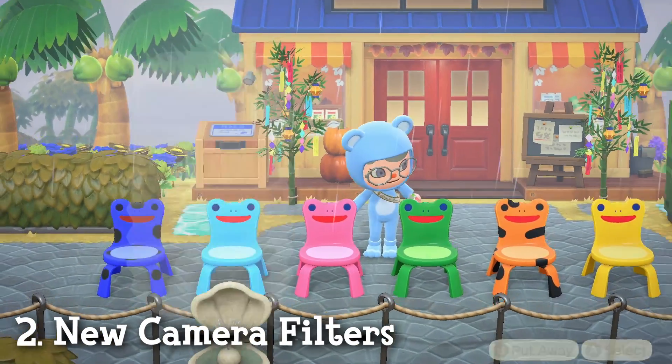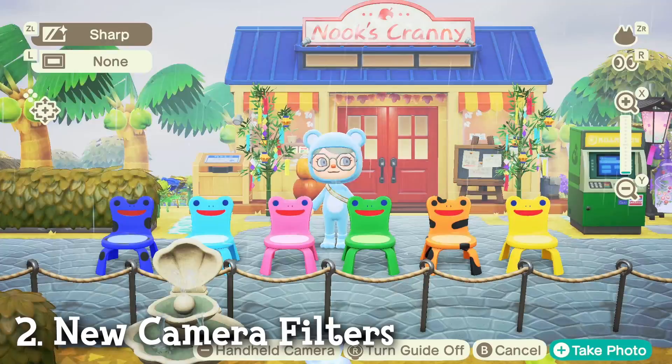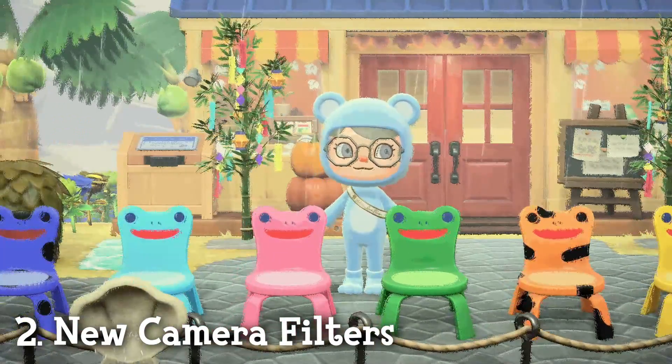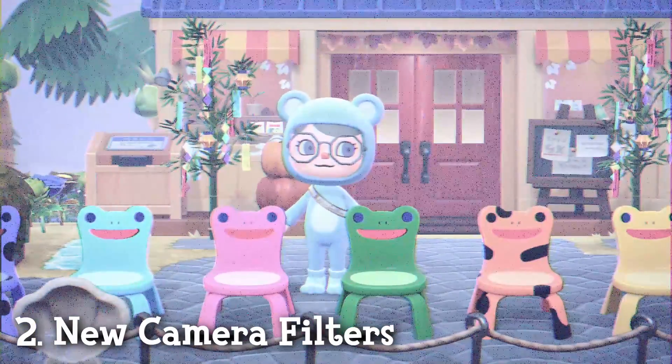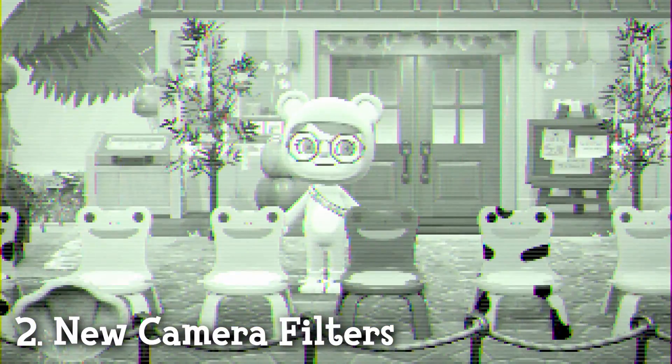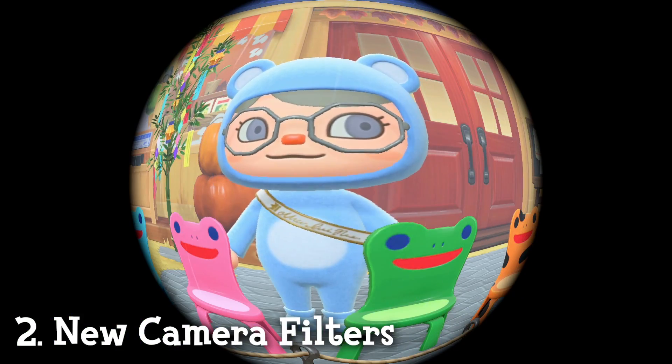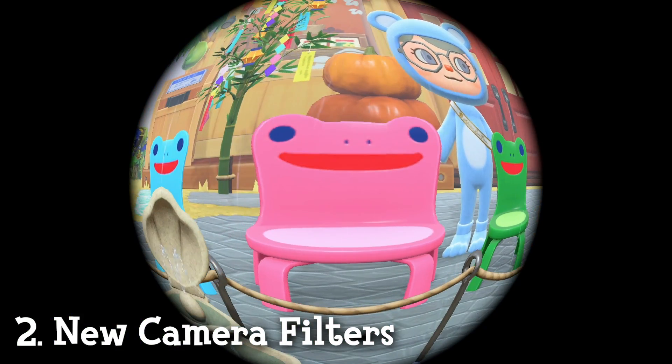The second feature are all the new camera filters in the Camera app. We now have new filters like painting, retro, surveillance, and fisheye lens. This gives you a lot more creativity when it comes to taking photos of your island and villagers. The surveillance filter looks like Tom Nook is spying on you wherever you go. And the fisheye lens just looks insane — I love it.